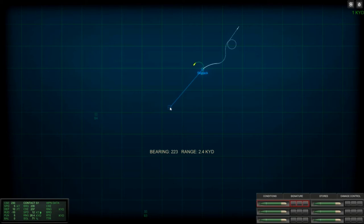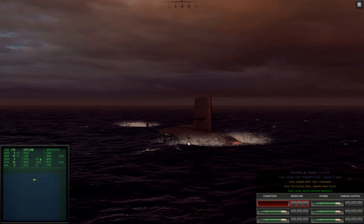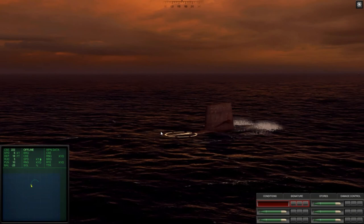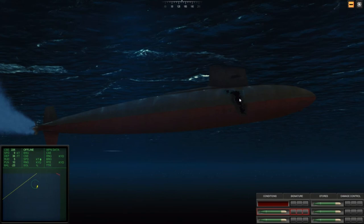We are in trouble guys and gals — we have surfaced and we are being attacked right now by the helicopter. That is a problem. Let's go down. We've got to go down. Let's sink ourselves — I didn't even know we were up like that. That is horrible. Don't go up like me. I was not paying attention. Apparently I fired some type of missile. There's a torpedo — let's look at that. Can we fix this at all? Damage control — this shows us what is going on. Look at this fire control.